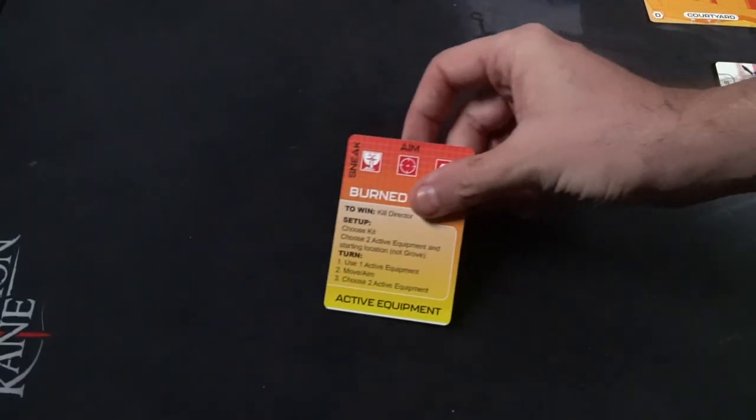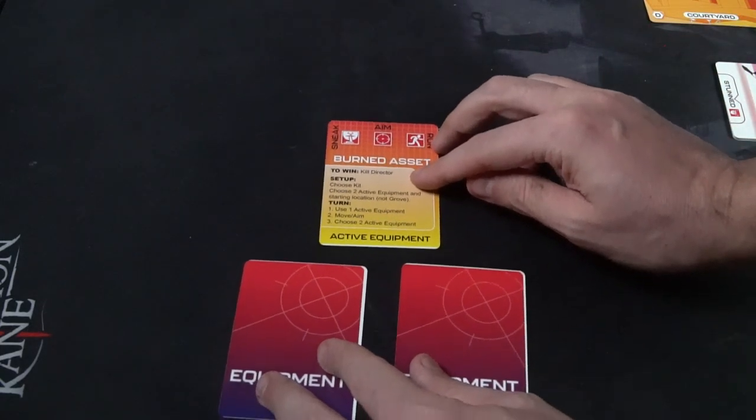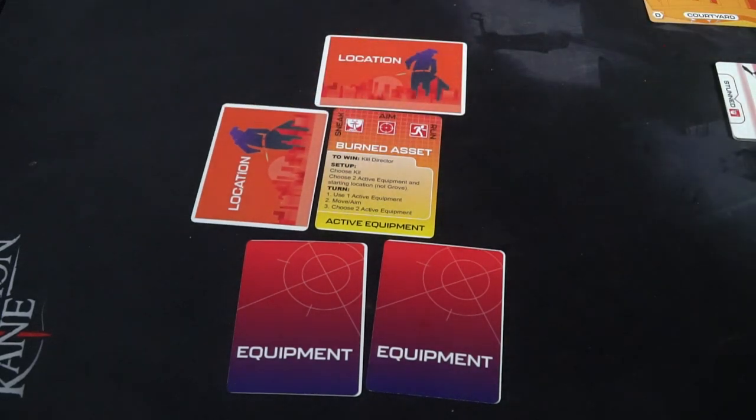The burned asset is also going to get location cards, the exact same ones, but they go into their hand. They're like a hand of cards that allow them to secretly move around the city. Give them the player reference card, and allow them to place one of their locations as their current location. It can't be the grove though — that's where all the agents are currently.